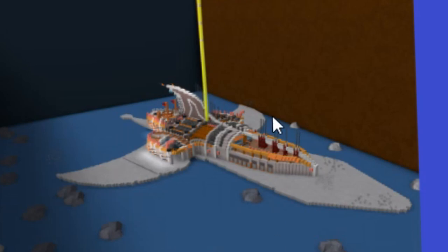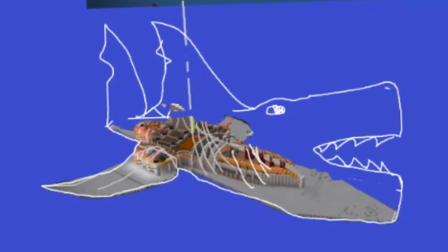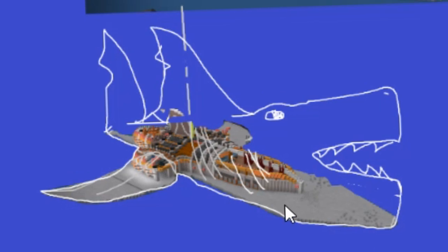I cut it out and started drawing on it. I first made this shark and it looks kind of bad. First of all, the tail — I really wanted to make the tail but it's so short, it just doesn't fit. So that's when I decided: what if we made the shark that goes out of the water? You only see the head.